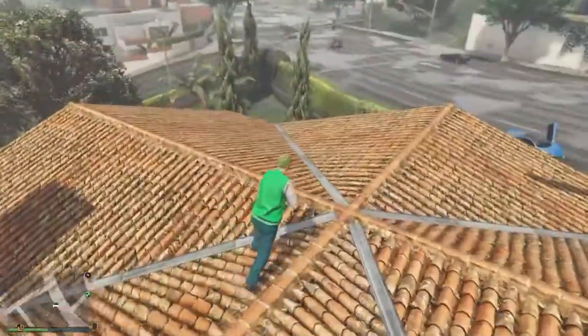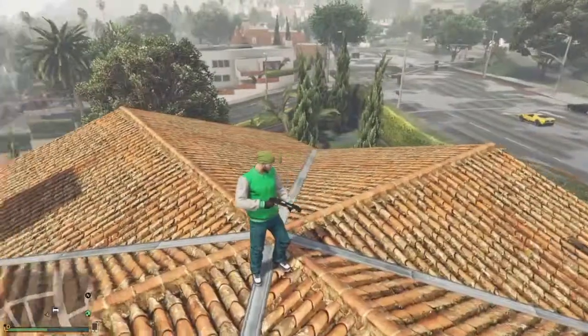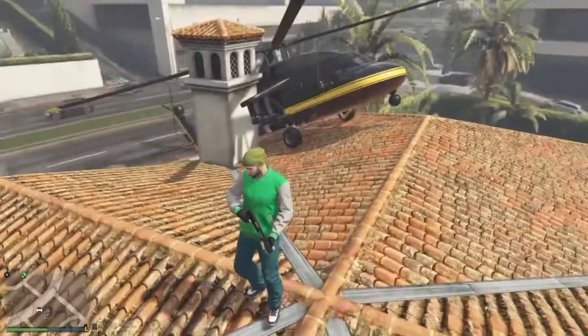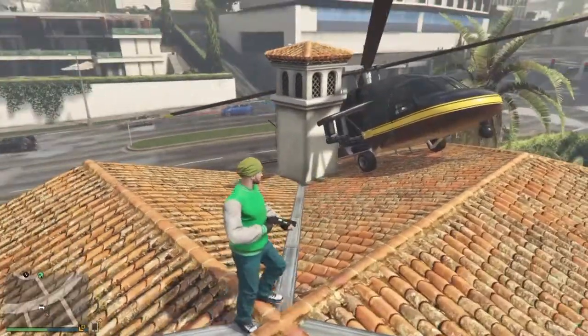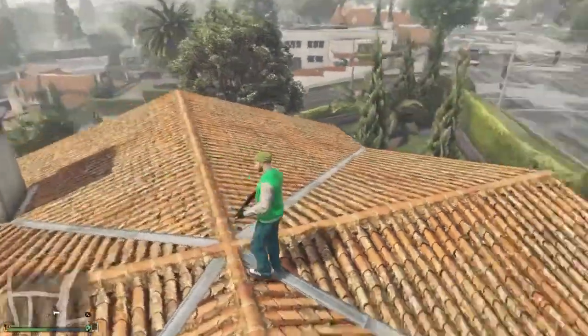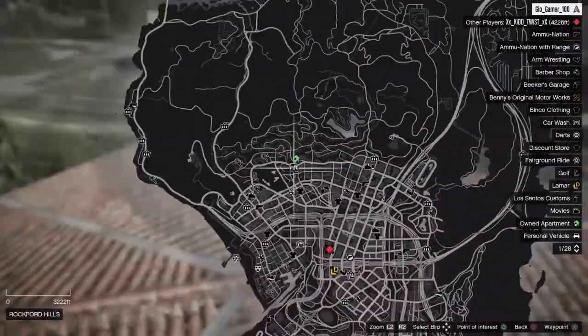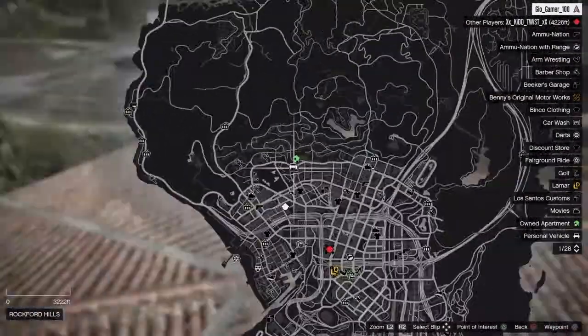Hello gentlemen, it's MLG Balls over here and in today's Grand Theft Auto video I will show you how to get in Michael's house in online. You need a chopper first of all to get on the roof of Michael. The location is very close to the Acapelips tower.